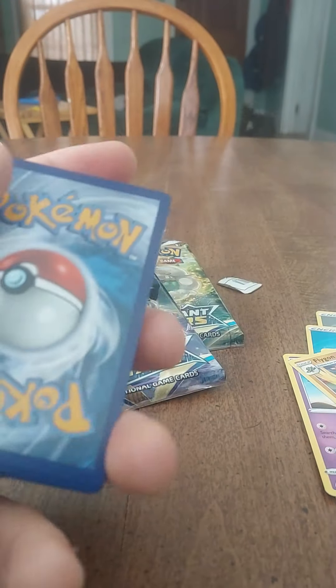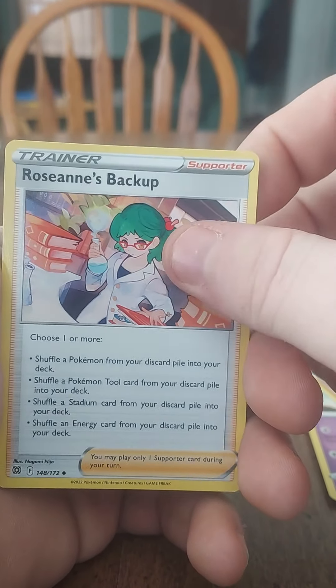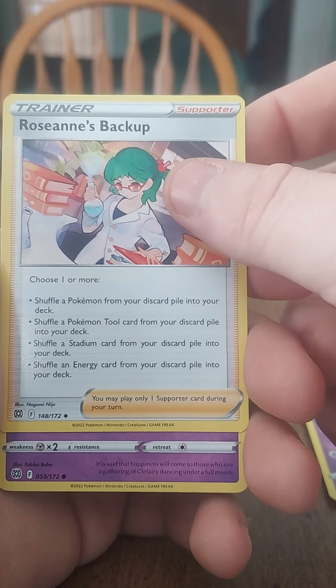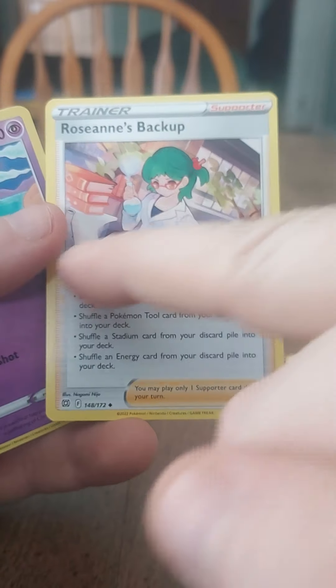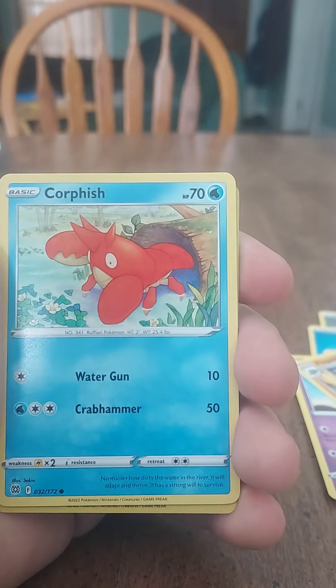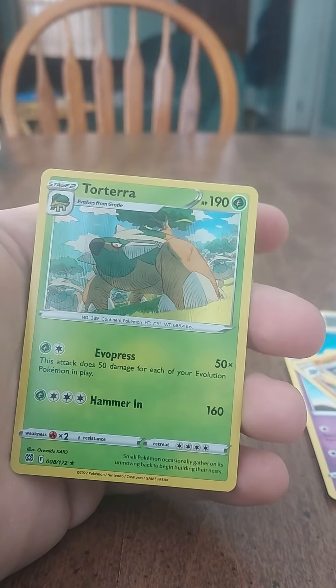Now my last pack before we go to Sir Spence's — a Shaman's Pack Art again. Being gentle only because I want to keep the Pack Art for Spence. We'll keep the Charizard but open the Arceus one. Three to the front — guess the energy: psychic, fighting, dark energy. Let's see what we got here: Dusclops, Beartick, Roseanne's Backup — ooh! Shuffle Pokémon in your discard box, you can choose one or more — that's a really good card!